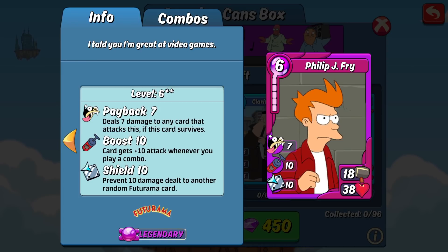That said, I have at times run one or two Frys in a defense deck as a wild card, because while it is risky to run anything with lower than 40 HP defensively, on the off chance it doesn't get taken out immediately and the AI does combo it, that combo will be dealing some massive damage. If it survives that first hit it's also dealing seven payback damage, which is pretty good. You also have ten boost on this card, so if you're running it offensively and controlling your card line, you can increase his attack by ten for every other combo on the field — making him a pretty hard-hitting powerhouse if played strategically. His ten shield only goes to Futurama cards, so you won't see much use of it outside of siege unless you're running all Futurama cards.